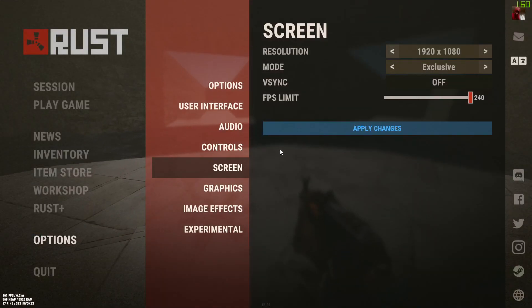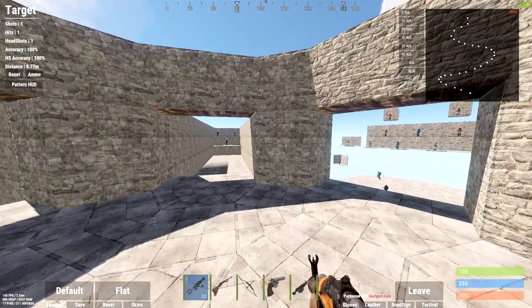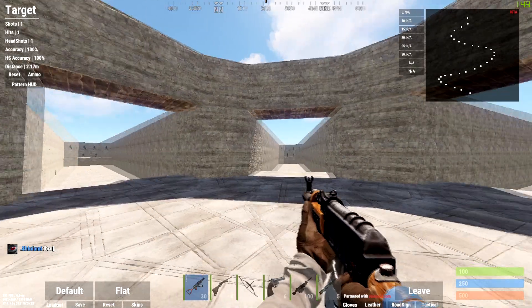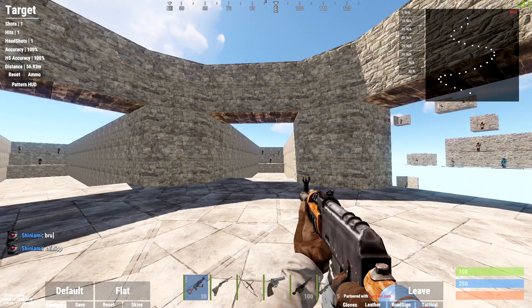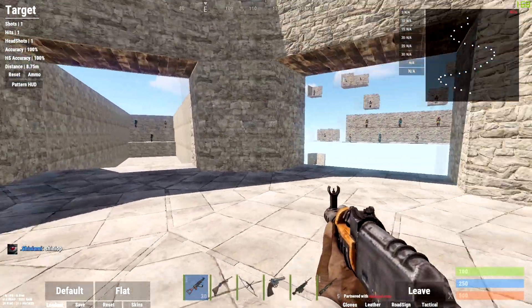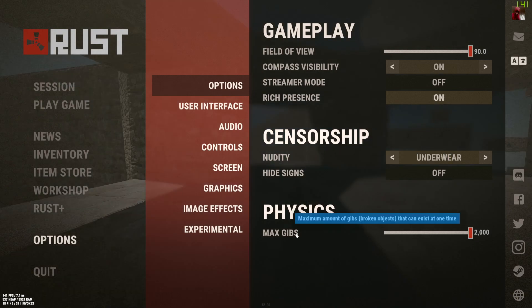Field of view — I don't really think anyone plays on anything but max. If it went higher I'd probably play at like 100+ FOV, because you just have to be on higher FOV so you can see people. Compass visibility keep on obviously for callouts, stream mode off, Discord presence is preference.